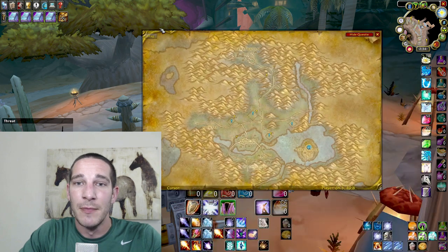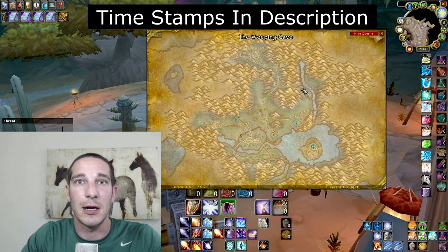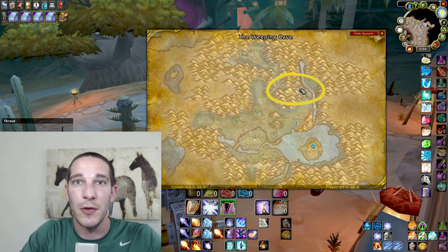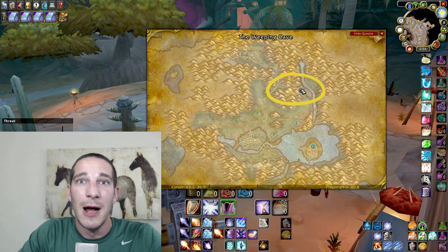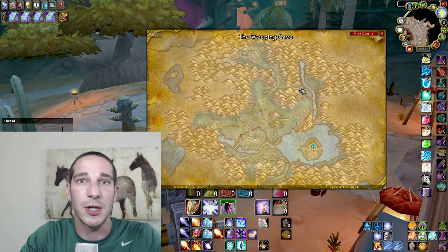The best place to farm them is up in this cave — the same spot where you'd get the greater nature protection recipe. I farmed here about six hours today, and over the course of 20 hours to get the 100 bags, I got roughly 23 greater nature protection recipes that sell on my server right now for about 70 gold apiece. I'd see all these prices going up when AQ is actually released.